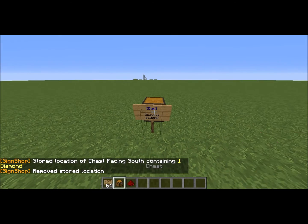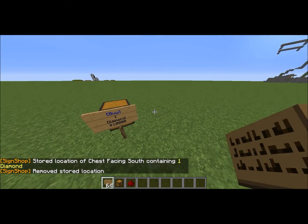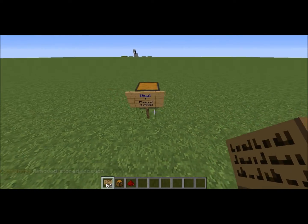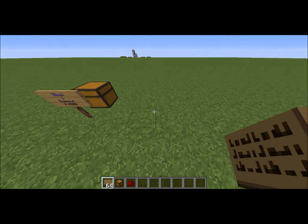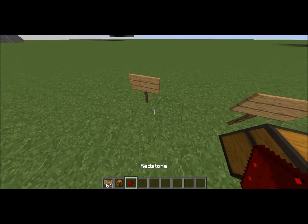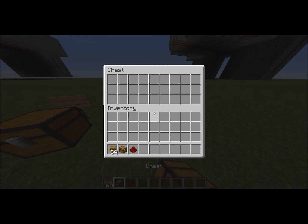But that would be annoying, especially if you had like a prison server, a survival server, or a faction server and you wanted to have a shop. I think that would be annoying having to go refill it every now and then. So what I do is I do /i buy — it doesn't have to be lowercase I, I just think it looks better that way. Then I'll do one diamond and let's say $10,000. And done.